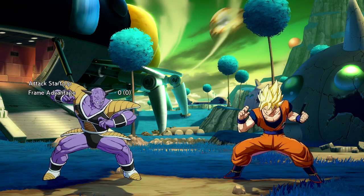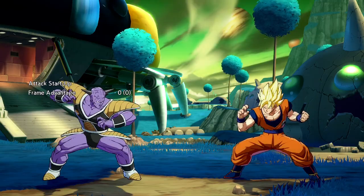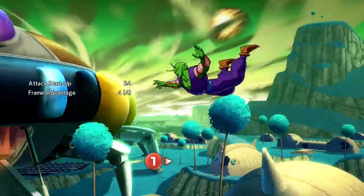The first aspect we're going to cover is the most important aspect of any character: their normals. Starting with his 5L, it is a 6-frame poke with good range, making it ideal to get your offense started. 5LL also has great range. It serves as a fairly good option against reflect, and because it's a multi-hitting move, it's great for baiting guard cancels.